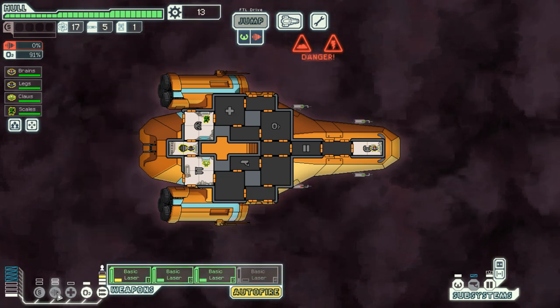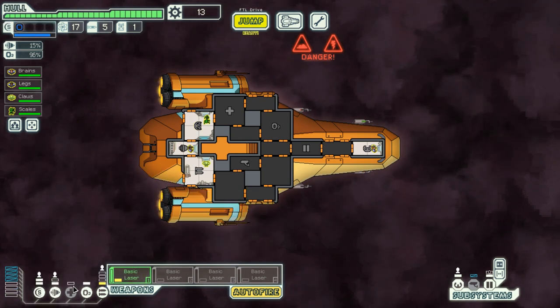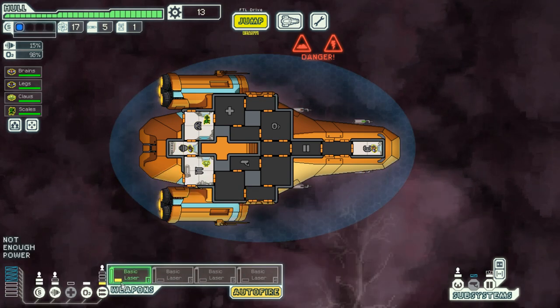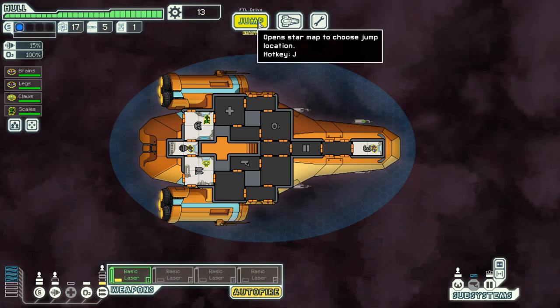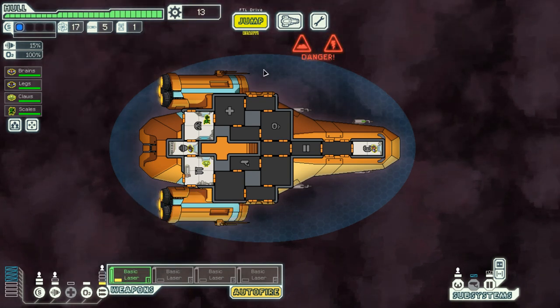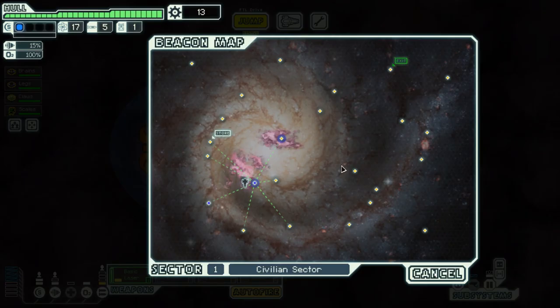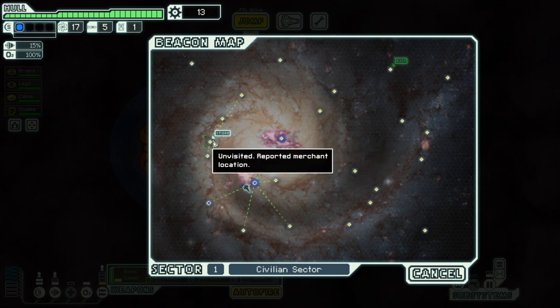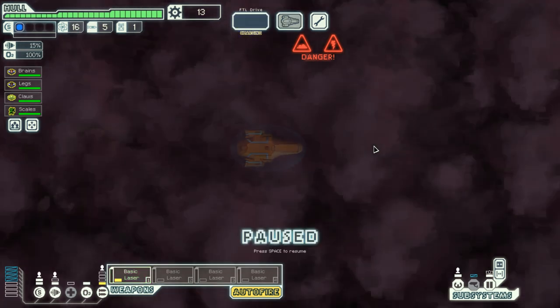I need to enable engines in order to get out of here, and probably want shields ready for the next sector. I can just go ahead and move — I forgot that the Zoltan is powering this basic laser, so it will always stay powered. I don't mind one laser always being powered. There's a store, but I don't have enough scrap to really make good use of it, so let us ignore it and be on our way.